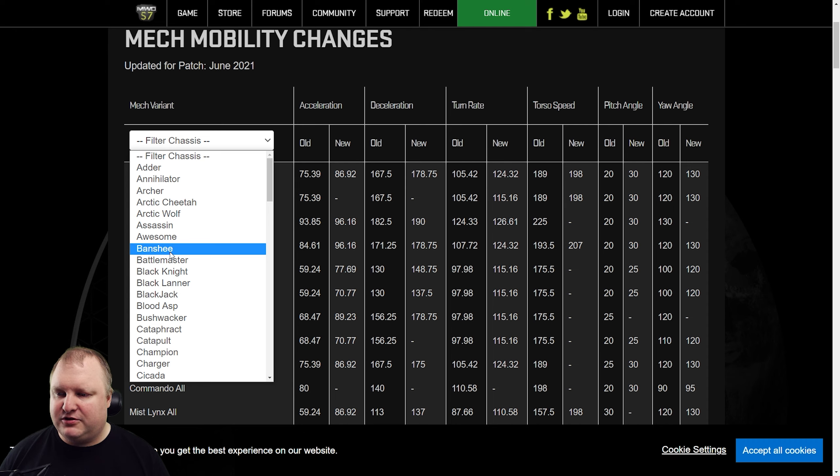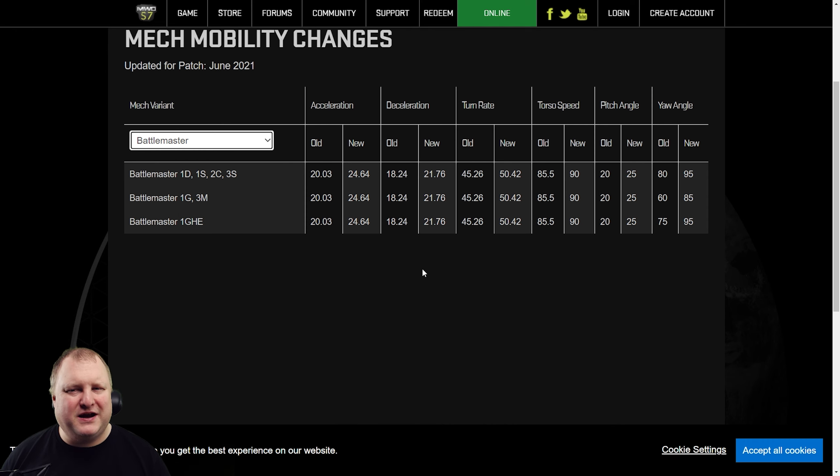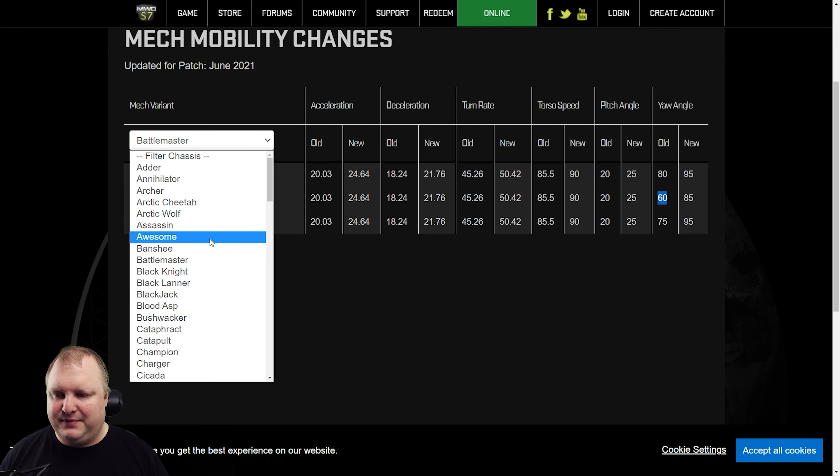One of my favorites is the Battlemaster back in the day. The Battlemaster has been given better deceleration, acceleration, and turn rate. More importantly, a little bit of increase in torso speed. The yaw angle has been increased — especially for the Battlemaster 1G and 3M. These guys really couldn't turn that far with their torsos. So from 60 up to 85 degrees — that is going to be a lot better.